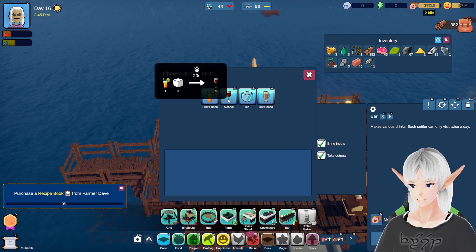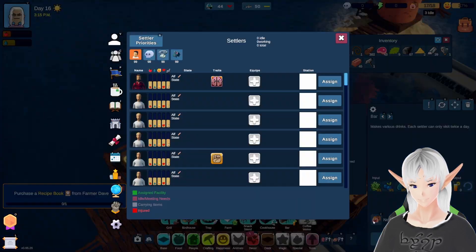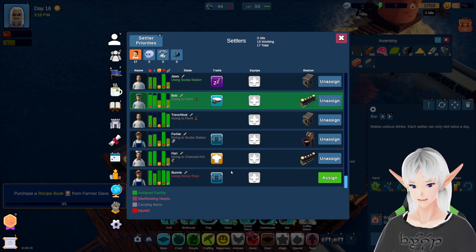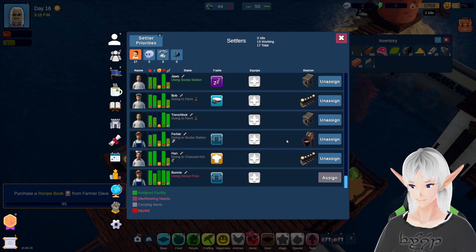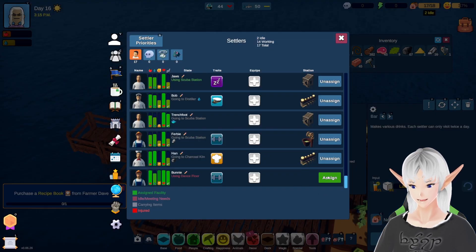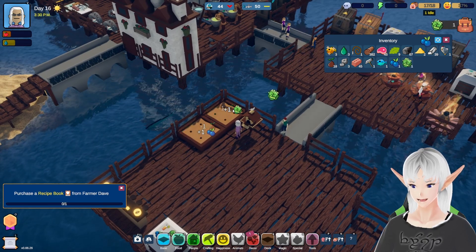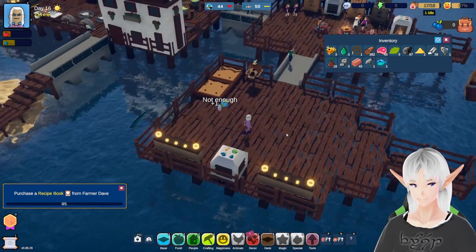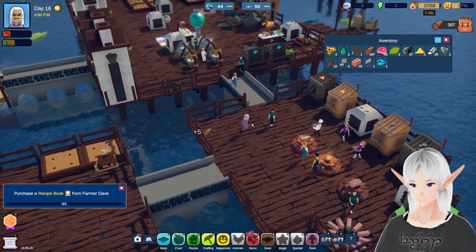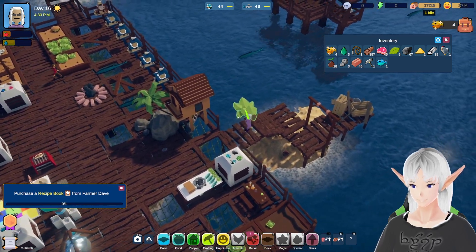There we go. We're going to do alcohol. We cannot make the white sand yet, but we should be able to make fruit punch eventually. Let's get somebody in here — Bob, looks like you're going to be making some fruit punch. And as for alcohol, let's assign Bunny for now. Should be fine. They're not going to be able to make that anyway, so it's not really that big a deal. Let's fill that up while we can. And now we just got to wait for Farmer Dave. We'll wait and we'll be right back.